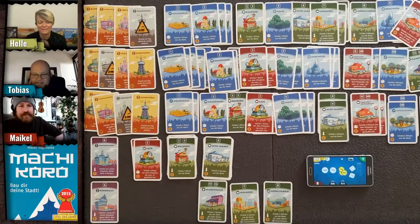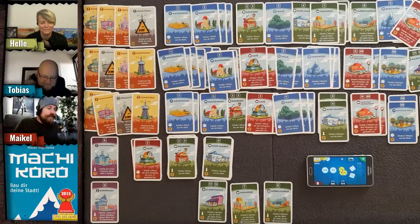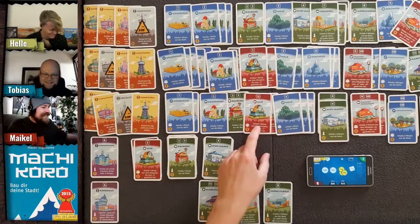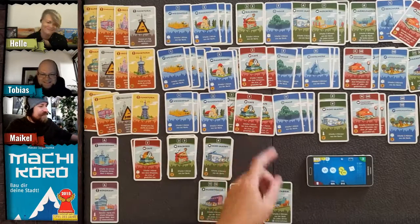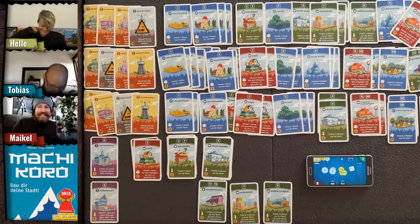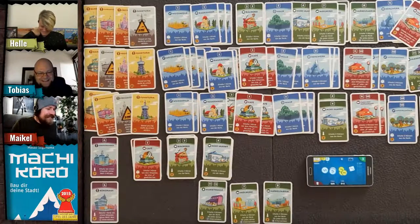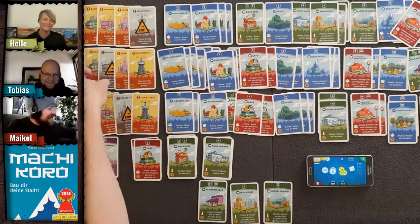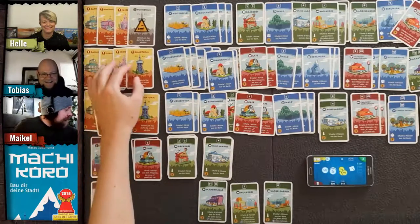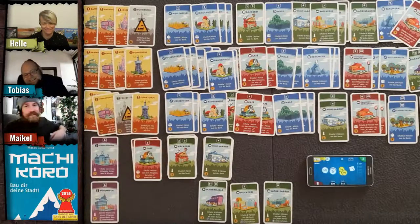Tobias rolls a three — four coins go to Helle's restaurant. But it doesn't help him win. Congratulations — Tobias has got all four of his special buildings activated and wins the game!